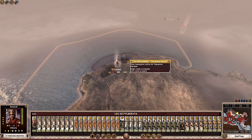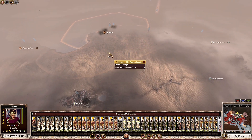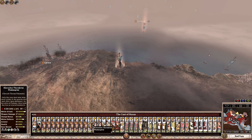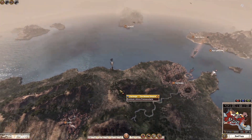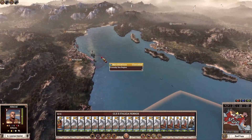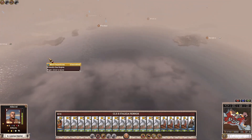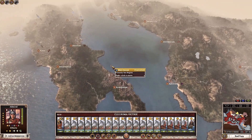We also have Legio XXII Valeria Victrix, Legio XII Fulminata, and Legio XIV Gemina under Marcus Vipsanius Agrippa — the idea is to push into Libya. The Ptolemies have formidable armies including good spearmen and ballistae equivalent to Roman ballistae. There's also a piracy situation — Illyrian pirates in the Adriatic and Carthaginian pirates in the African sea. We'll move our fleet to deal with them.